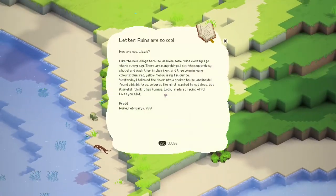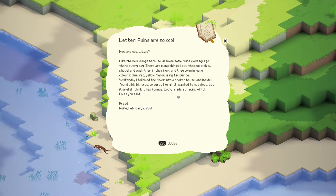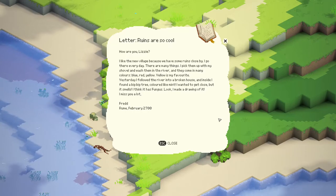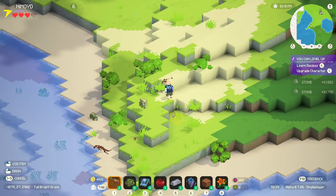I'm gonna read this. Ruins are so cool. 'How are you, Lizzie? I like the new village because we have some ruins close by. I go there every day. There are many things. I pick them up with my shovel and wash them in the river. And they come in many colors - blue, red, yellow. Yellow is my favorite. Yesterday I followed the river into a broken house. And inside I found a big tree colored like mint. I wanted to get close, but it smells. I think it has fungus. Look, I made a drawing of it. I miss you a lot. Fred Room. February 2700.' Neat. Alright.